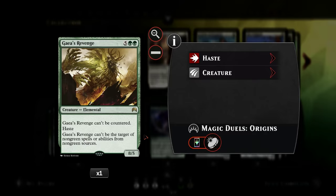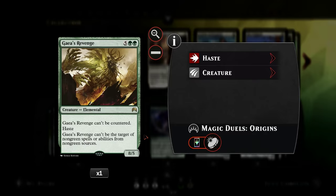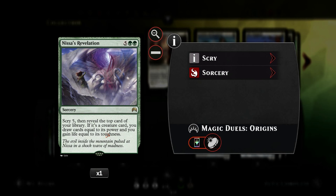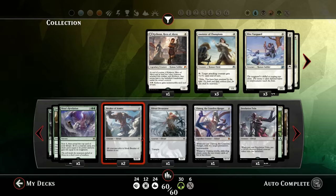We have one Gaia's Revenge as another win condition - hasty, difficult to remove, and can't be countered. I'm also trying out one Nissa's Revelation: scry five, reveal the top card, and if it's a creature card we draw cards and gain life according to the creature's power and toughness. Hopefully we get to reveal a big Eldrazi to draw some cards and gain some life.